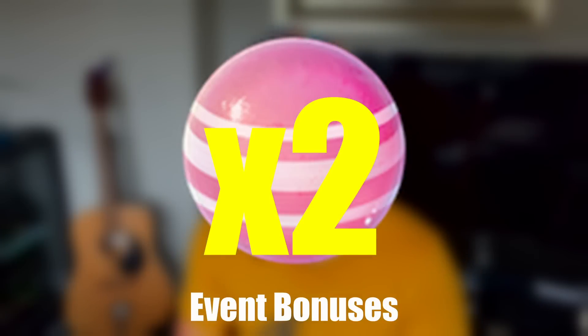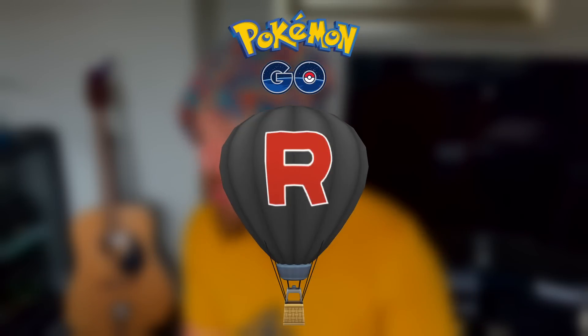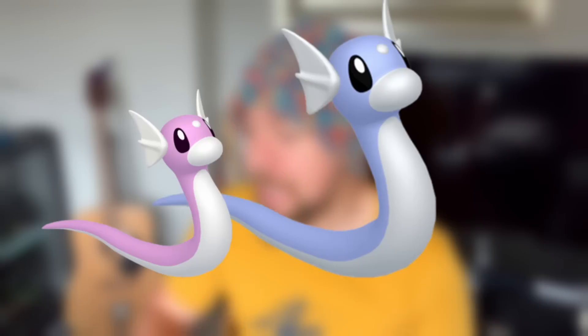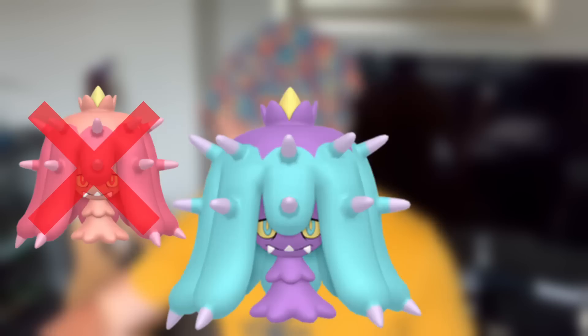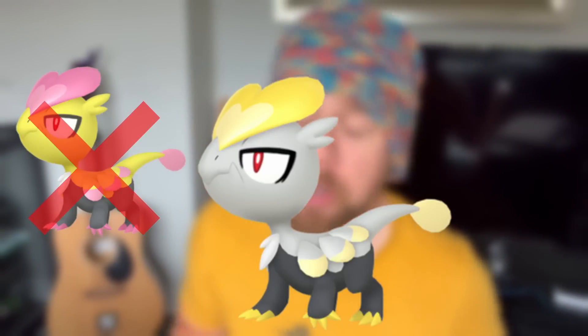Shadow Nidoran and Shadow Sneasel can both be shiny. Event bonuses include 2x catch candy, one additional free raid pass per day from spinning gyms and PokéStops, and Team GO Rocket balloons appearing more frequently. Field research task encounters include Grimer, Dratini, Trapinch, Skrelp, Noibat, and Mareanie. There's also a timed research where you can get a Jangmo-o encounter.